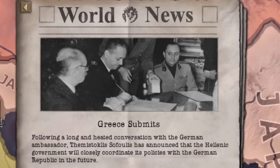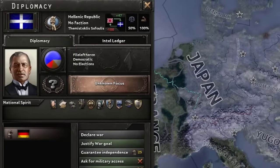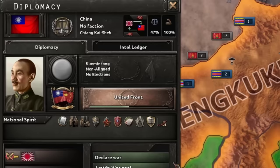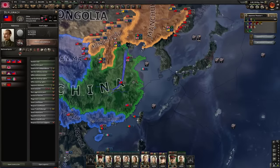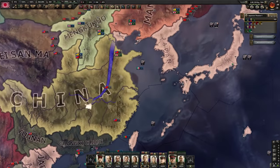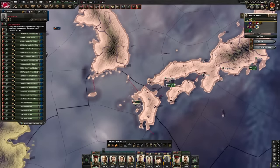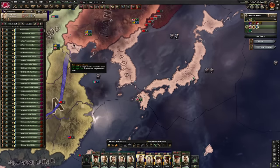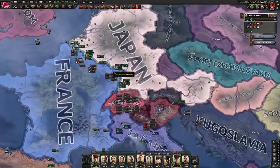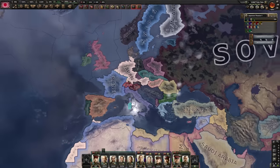Greece just submitted to democratic Germany — it's just like real life. The Chinese United Front has formed, which means we can now go to war with them freely whenever we choose. I'm building a whole new army for this because I'm scared that somehow another war is going to kick off and get me involved, so I'm keeping a lot of forces over in Europe just in case.